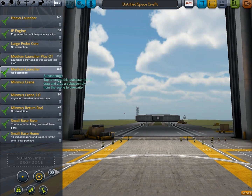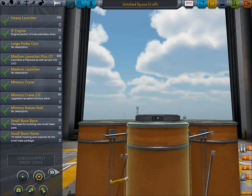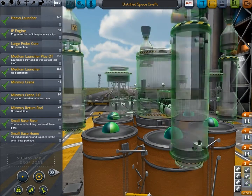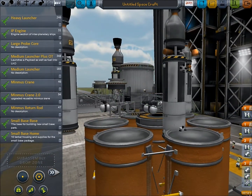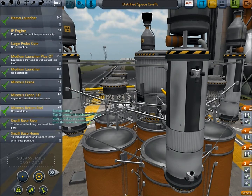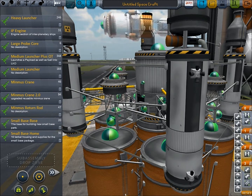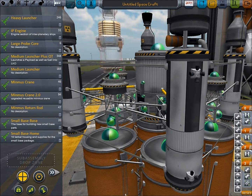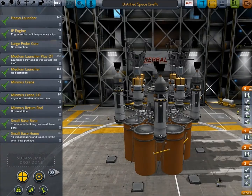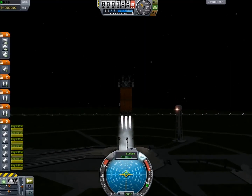The first thing we see is me in the Vehicle Assembly Building, and I'm going to show you the construction of the next ship I'm going to send to Minmus. The first thing we do is add our launcher section, and then add a newly designed Space Crane section. And the first thing I'm going to add to it is four of what I call return rods — they are like return pods, except they are large metal rods.